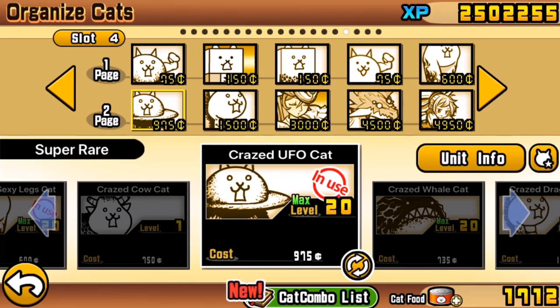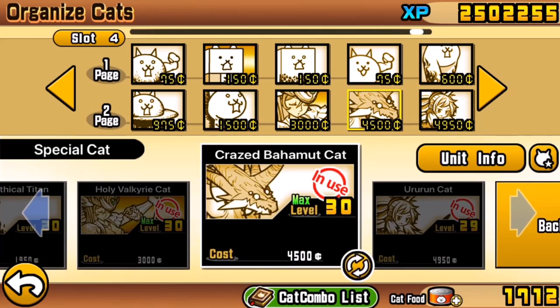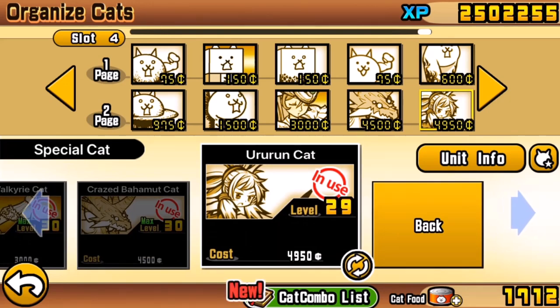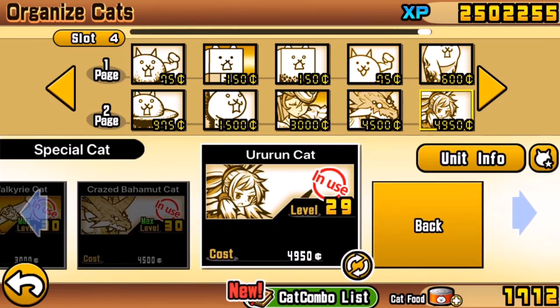The crazed units are generally good with strong traits — big area-of-effect damage from the Crazed UFO, and single-shot long-range damage from the Crazed Dragon which you can stack. Bahama is a big part of this, and Orurun is a big part of this — you get Orurun upon completion of Jailbreak Tunnel in the Stories of Legend. You will also want Holy Valkyrie Cat, which is especially important if you don't have any anti-alien units, because of its ability to sometimes freeze any type of unit except metal. These three are what I might refer to as 'the Triple.'